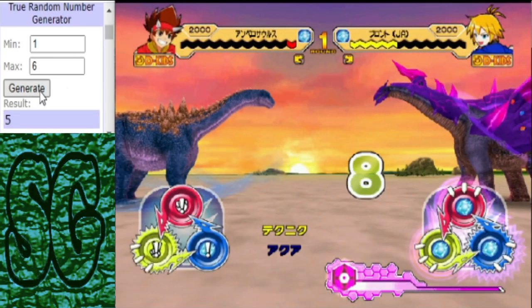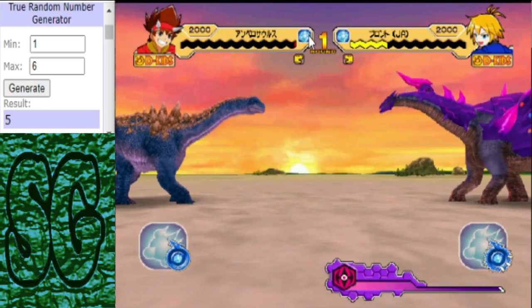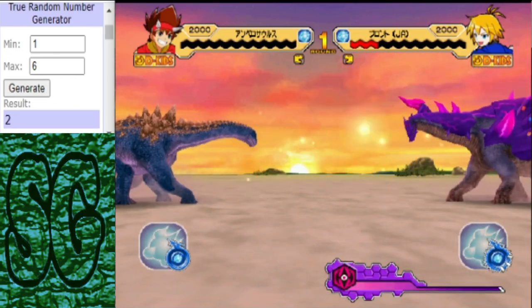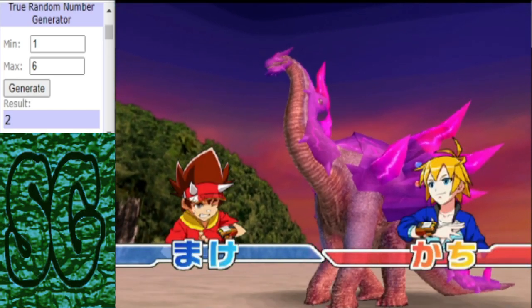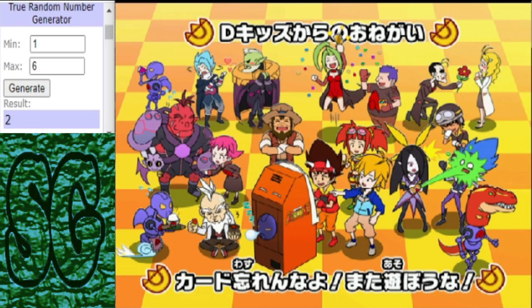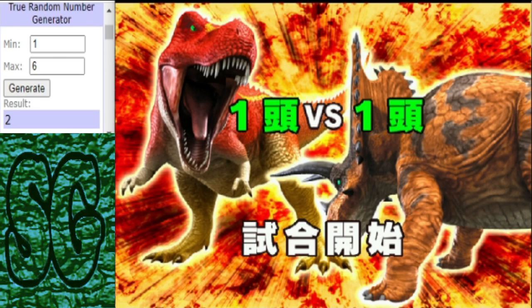That's five damage, and another five. The Ampelosaurus survived! We're not going to see Spectral Destroyer, but Brontikins does take the win. I'm a bit disappointed — I'd rather get Spectral Destroyer off. Should I have just done it anyway? I mean, the Ampelosaurus was going to die. Maybe I should have just done it. Anyway, on to round two.